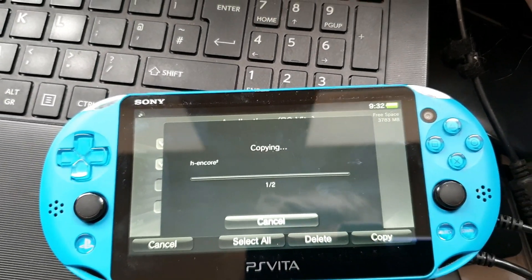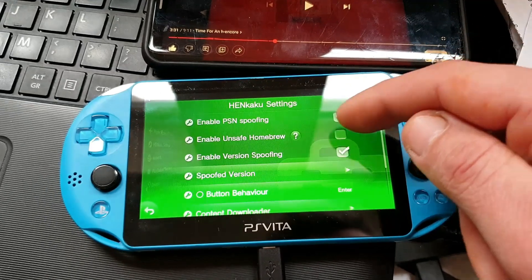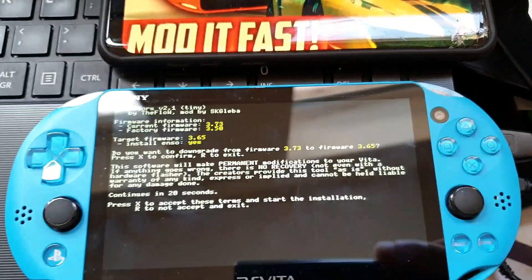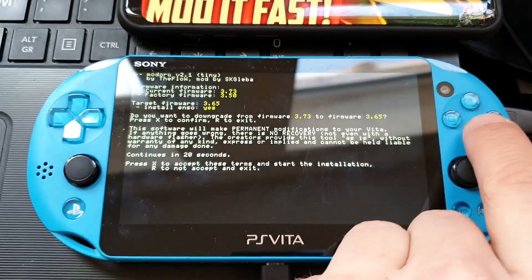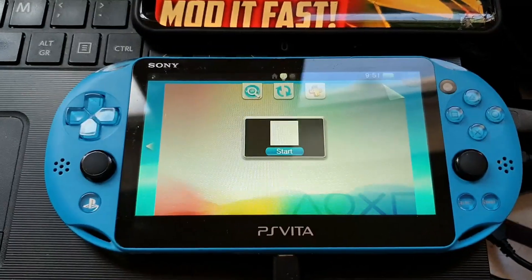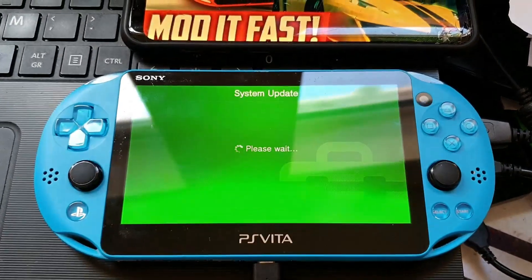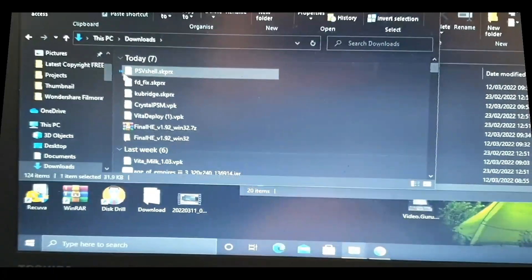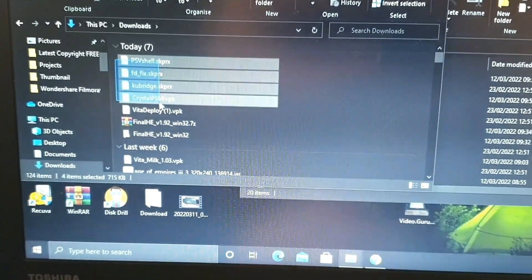Then a few more clicks — enabling unsafe homebrew, installing VitaShell, then finally a quick 3.65 installation. The process is fully automatic, so we just wait for it to do its thing. Once finished, we are more or less done with the custom firmware installation. The permanent exploit is happily residing on our PS Vita 2000.